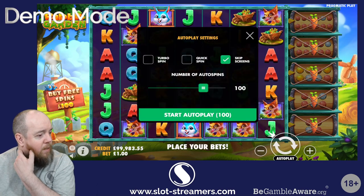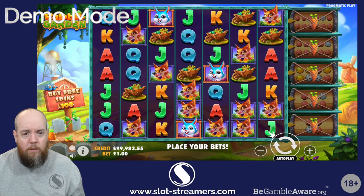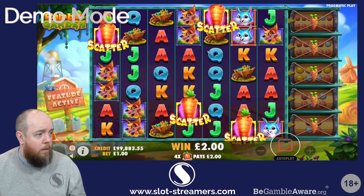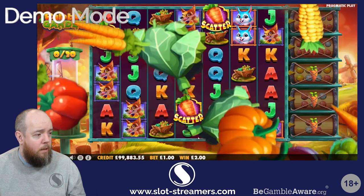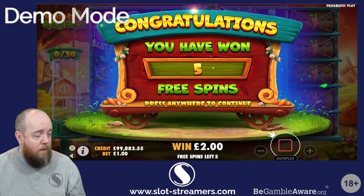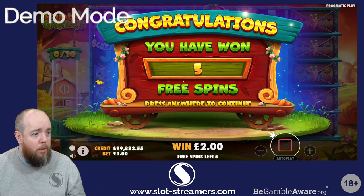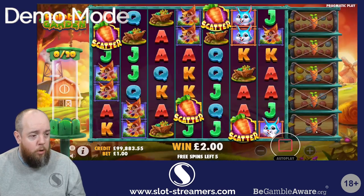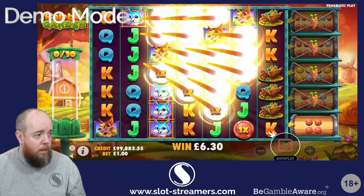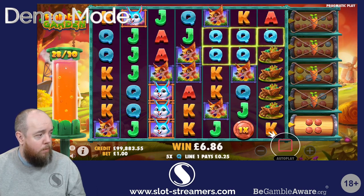We've ended up being 17 down after 30 spins, paying back about 50% of the bet. Looking at the free spins — it's 100x for four scatters. From what I've seen, you get five spins for every level, and anything you win gets collected. You need to clear 30 symbols for the first level. Starting off nicely — that's already filled it up.